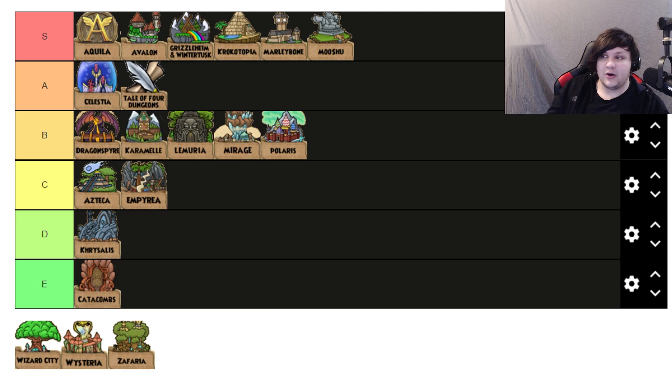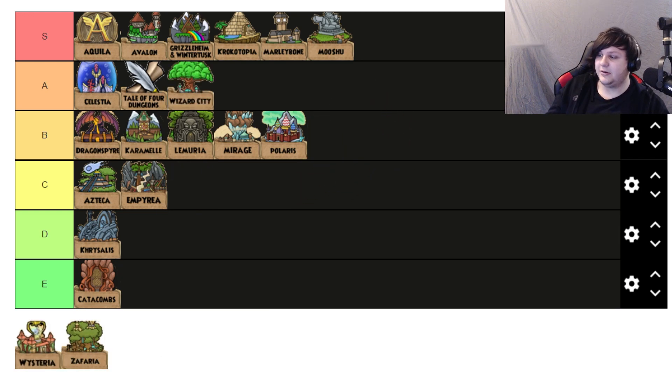Wizard City is a toss-up. Classic mode Wizard City is probably an S tier, but new Wizard City I'm going to put in A tier. It's still iconic, but they made it a little too full-sounding compared to the original. The original was more whimsical and simplistic but perfect; the new version is more complex but a bit over the top. Still really really good, so A tier.